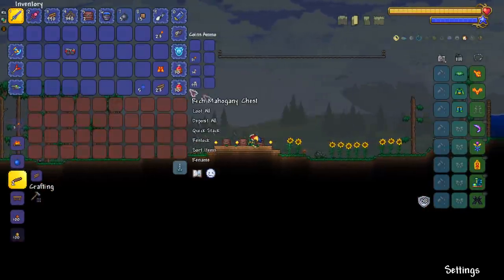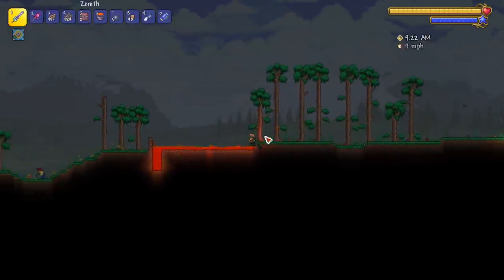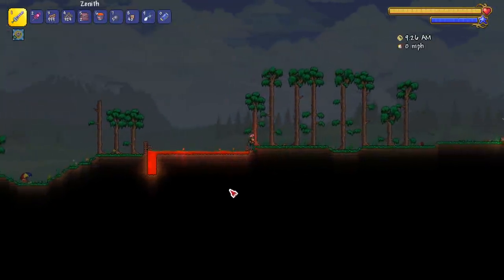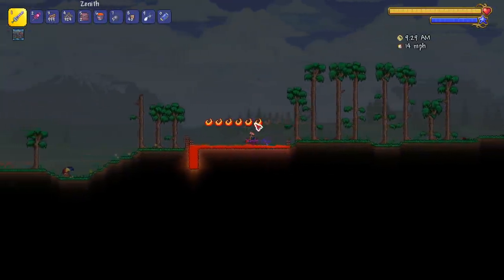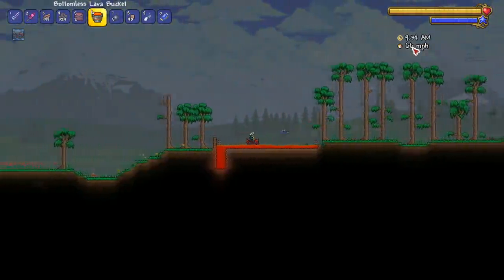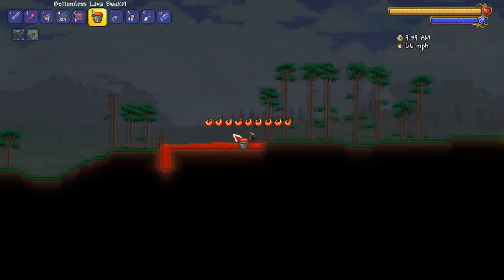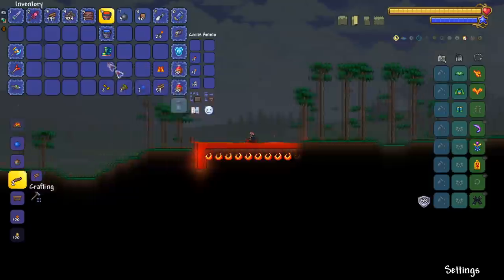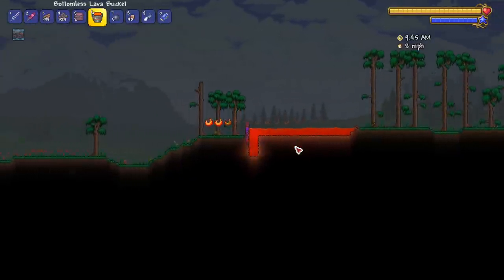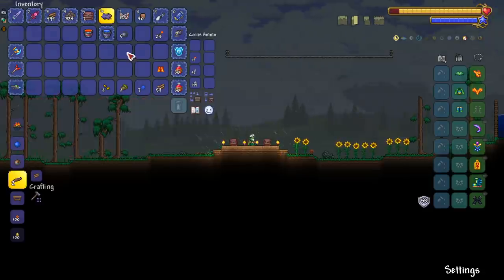Let me show the demonic hell cart in action. Got the lava set up - equip the hell cart, boom, we're in the lava. It gives us the little lava immunity effect. It also goes 66 miles per hour. Taking off the terraspark boots so we can see the lava damage ticking - slowly ticking. There you go.